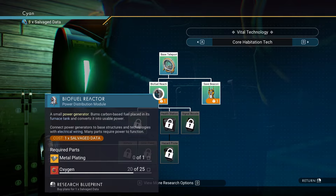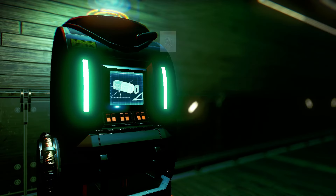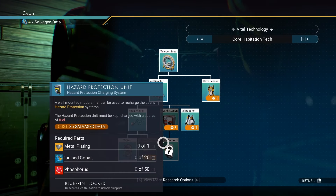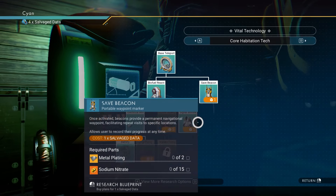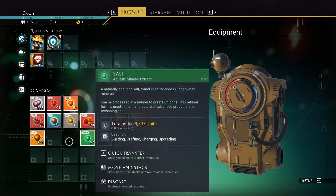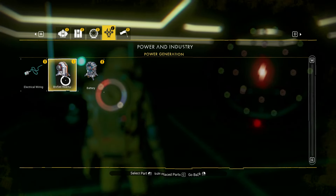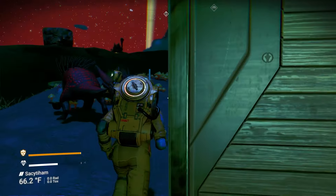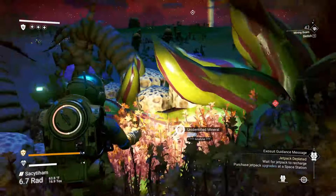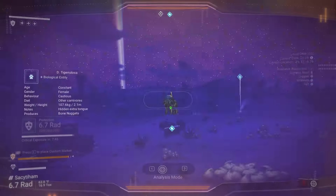Get the buildable technology: the biofuel reactor. Also grab the electric wiring — and personally I always get the battery as well. You'll get a solar panel, but you need a battery so you have power even at night. You'll need a couple of solar panels and it might be a lot of resources, but it's worth it. Also pick up a save beacon just for fun. Then make the biofuel reactor — I need to gather more oxygen and resources.